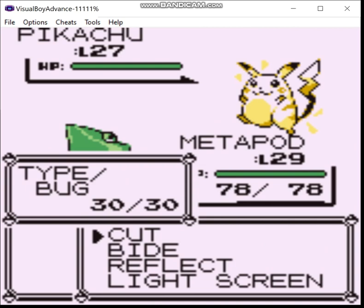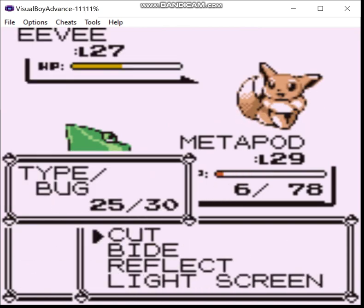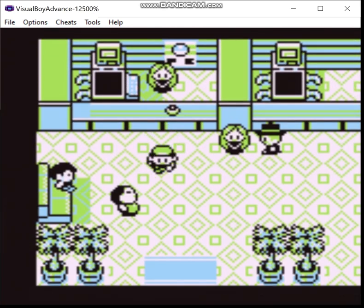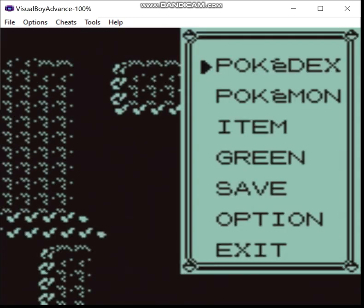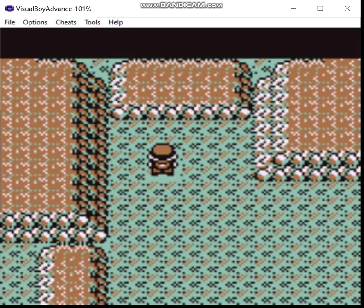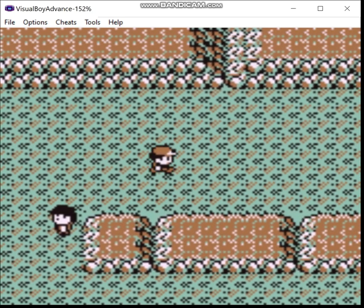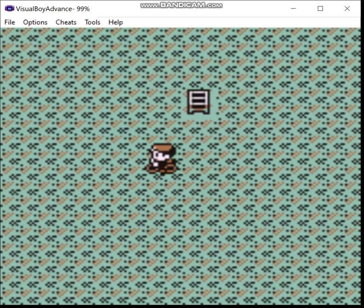Okay, so now we have one more trainer to take on. Now we go to Rock Tunnel proper. It's dark as fuck in here - you can actually navigate without Flash, but whatever. Oh yeah, you hold down B while on the bike and you move faster. A lot faster.